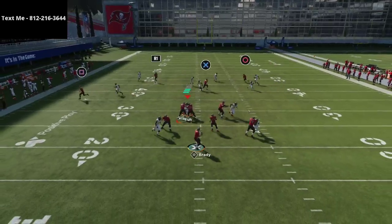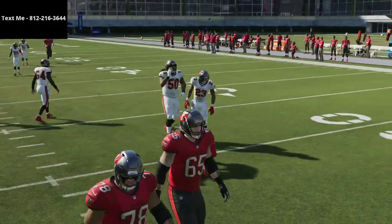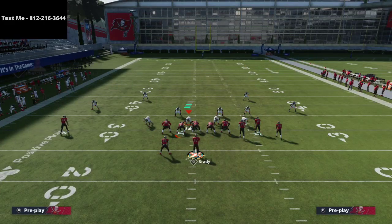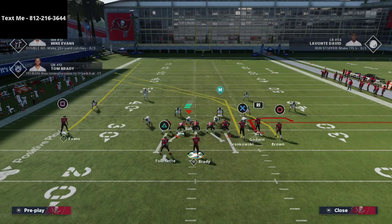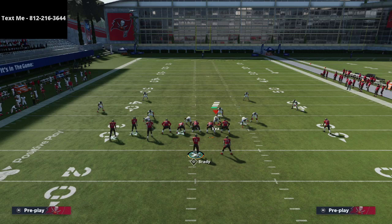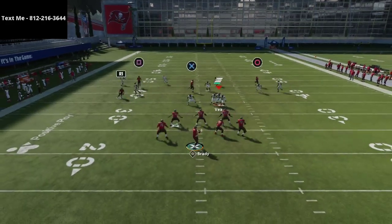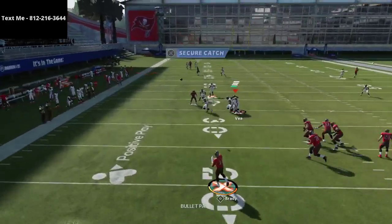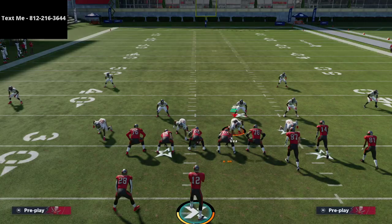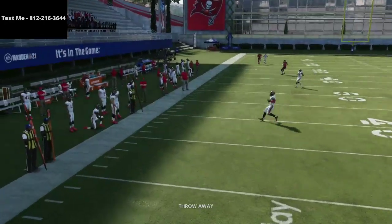One tactic I didn't fully cover is the crossing route. If you have Hot Route Master, put Antonio Brown on a crossing route, run your streaks, and smart route Gronkowski. The crossing route normally does a really good job because the streak gets matched on the seam, and then the crossing route opens up for Antonio Brown. They don't come off the match coverage to stop him, so you'll have an easy read all the way across the formation.